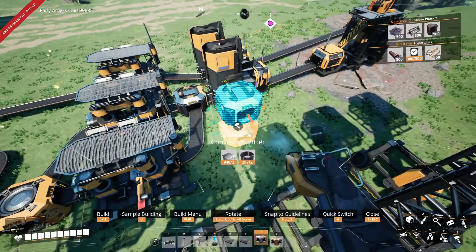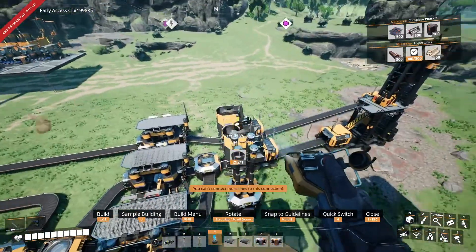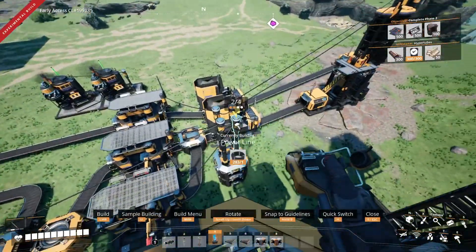At last, put down a bunch of power poles, connect all the machines in the same grid, and connect this grid to your power source.